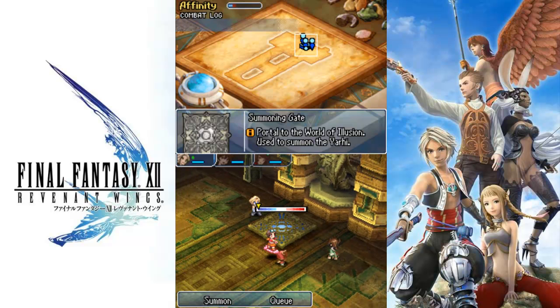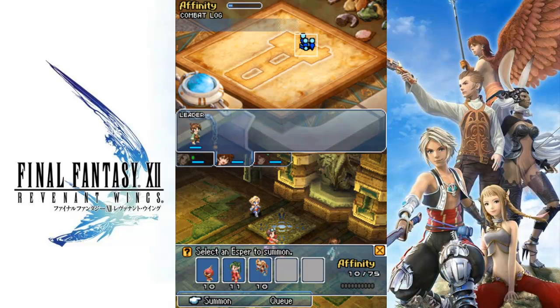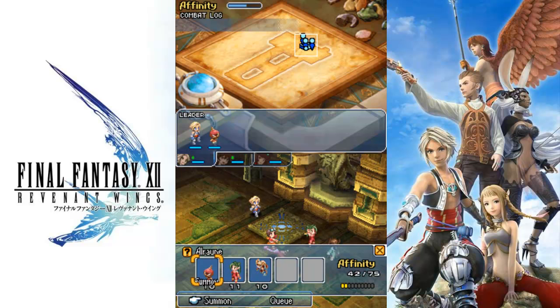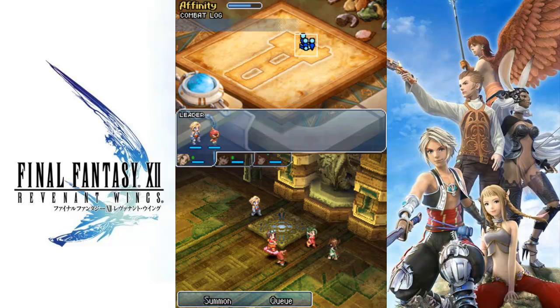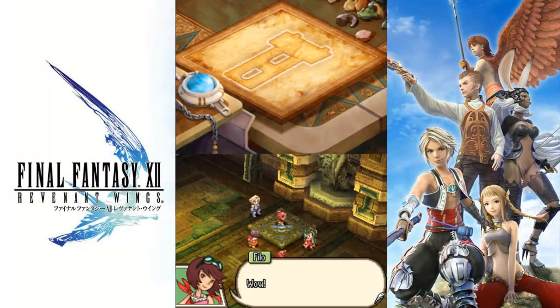You summon whatever you want for the guy. In this case, I'm going to summon two ranged espers, and summon for Vaughn two allruns, because he's going to need one. If you don't know what comes up next, it's probably the first difficult battle — a lot more difficult than what we've done so far.